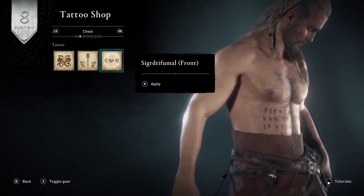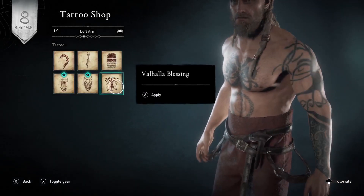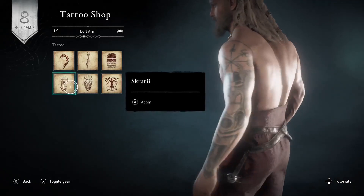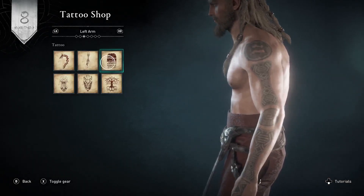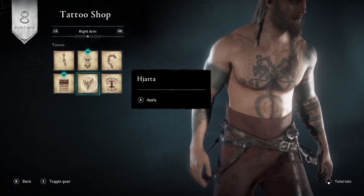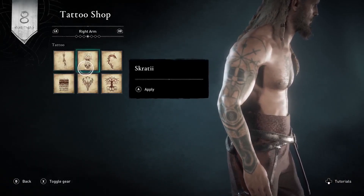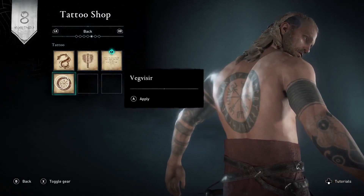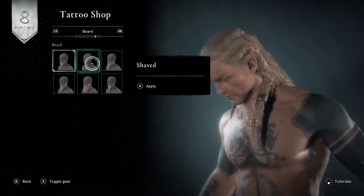The chest tattoos are pretty cool - I quite like the first one. Then you've got the arms, you can get some sleeves because Vikings love tattoos, which is pretty cool. Let me know what you think in the comments. And then the back tattoo - you can tattoo everything, which is quite cool.